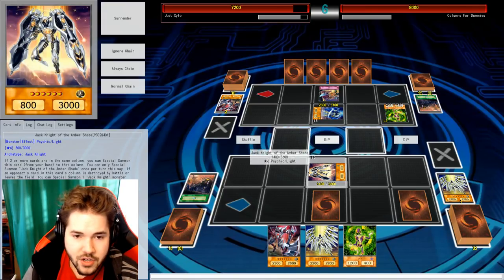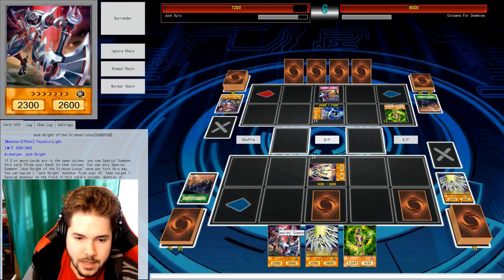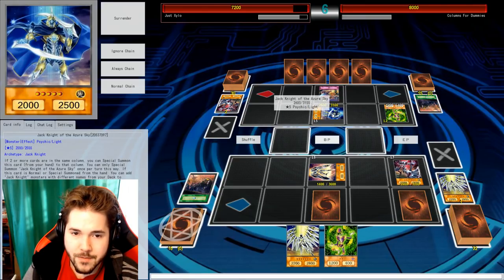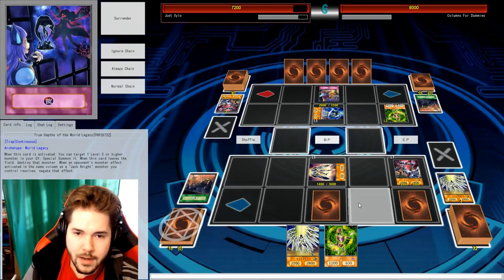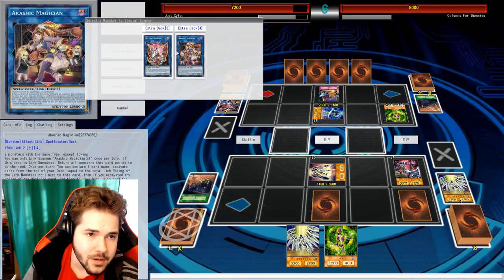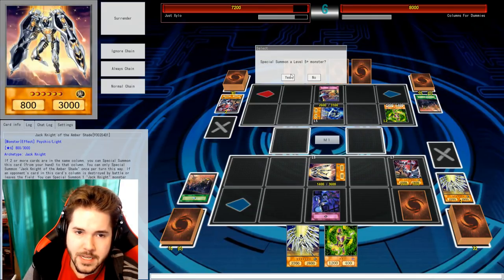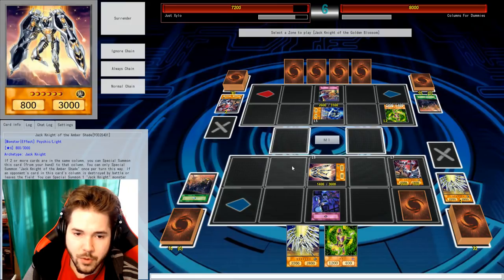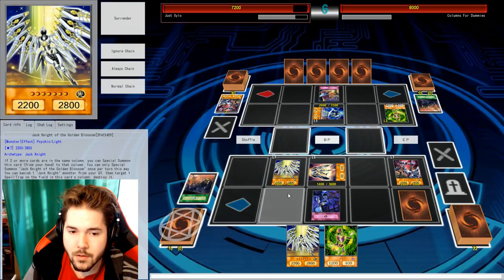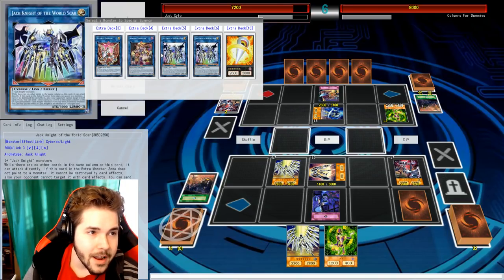I could bring out the big Jack Knight this turn. So let's go ahead and get you out here. Not quite enough attack points for Azure Sky. So I just need any monsters for the Jack Knight, or three Jack Knight monsters? I will have to activate True Depths. Bring out your boy. But one thing to note — when you summon the Jack Knight, if he is in a column with no other cards in it, he can attack directly.